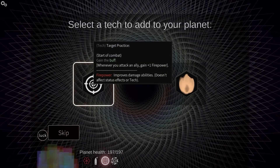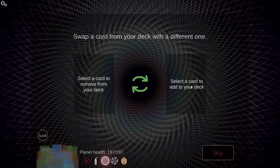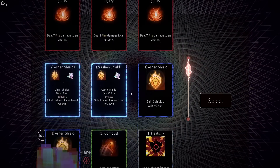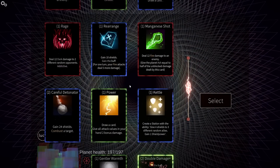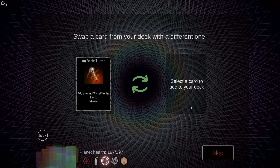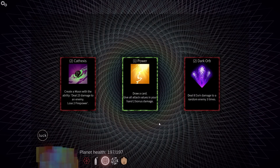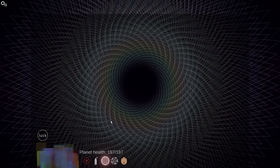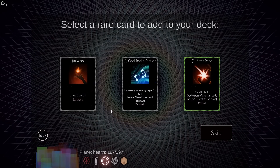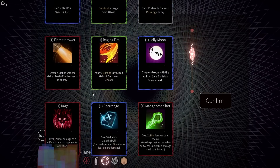Whenever you attack an ally, gain firepower — no. Whenever a card's destroyed, gain two firepower until next turn. Remove a card from my deck — what do I not care for? The problem is I am actually starting to pick up some things that I don't want. More power swap. Cool radio station — nah. Now let's start mushing things together.